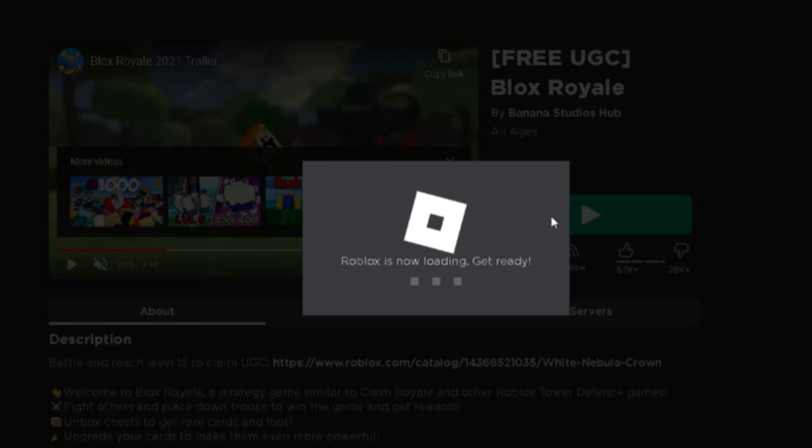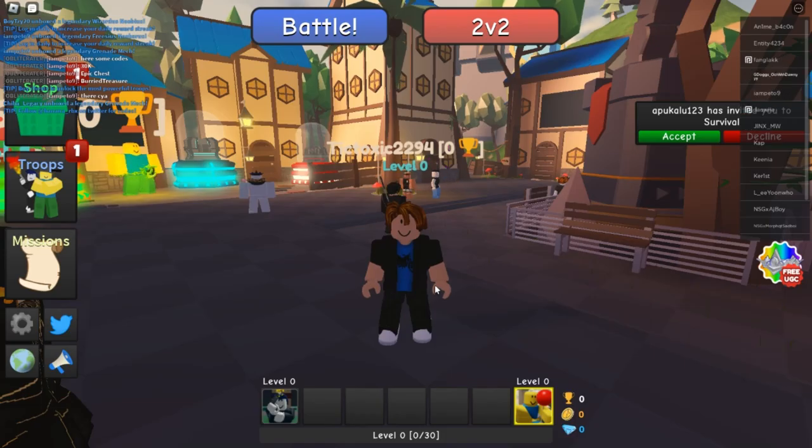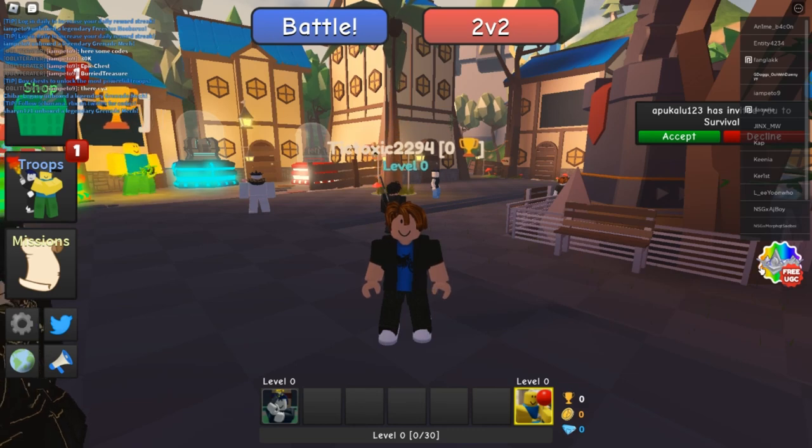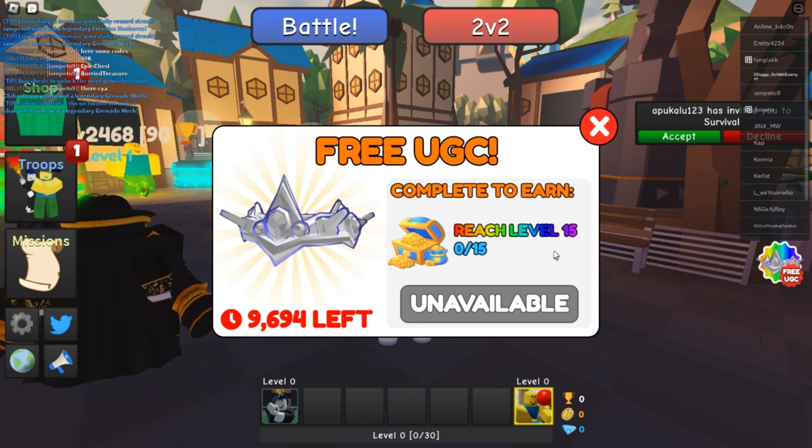After you log in to the game, you can see an icon showing where to get the UTC. You have to reach level 15. It's easy to reach level 15.